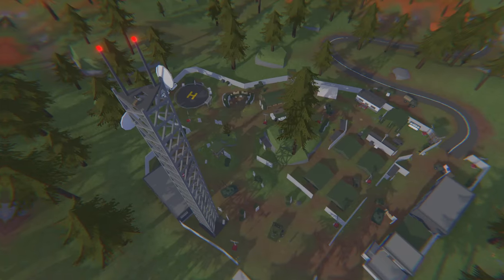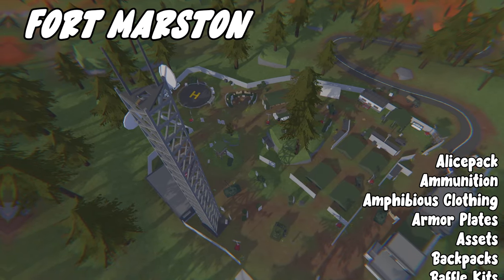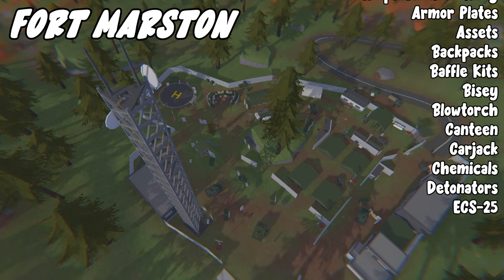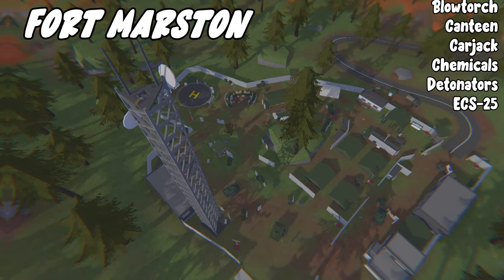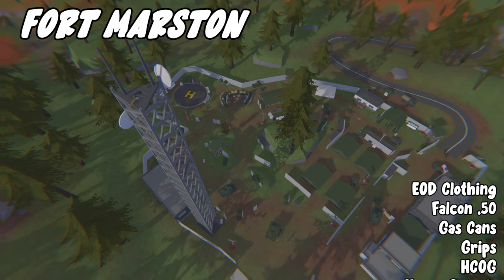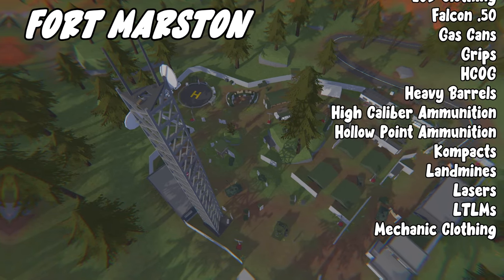Next we have Fort Morrison, which is a military base. From here you can get elite specs, ammunition, amphibious clothing, armor plates, assets, backpacks, baffle kits, bi-ezy, blowtorch, canteen, carjack, chemicals, detonators, ECS-25, EOD clothing, falcon point 50, gauss cans, grips, HCOG, heavy barrels, high caliber ammo.